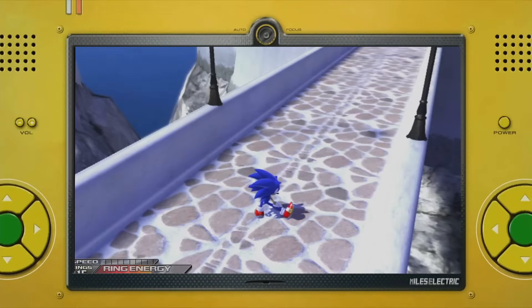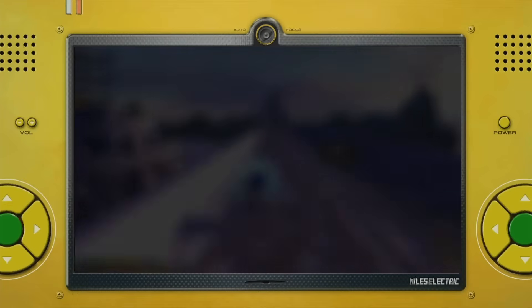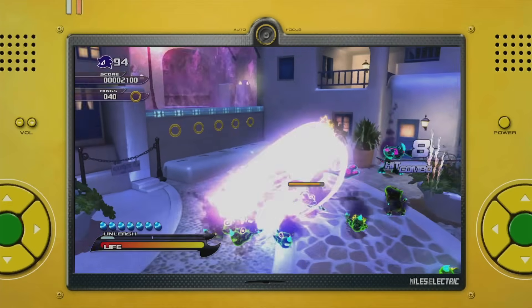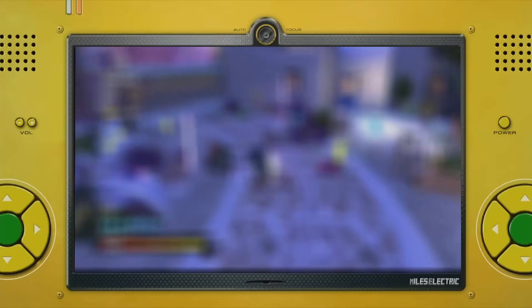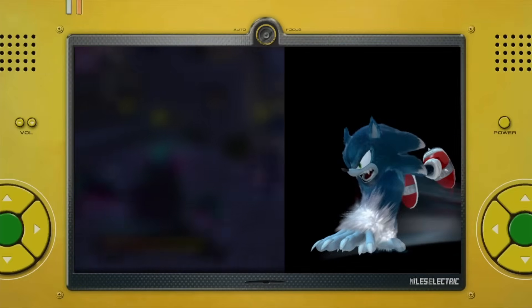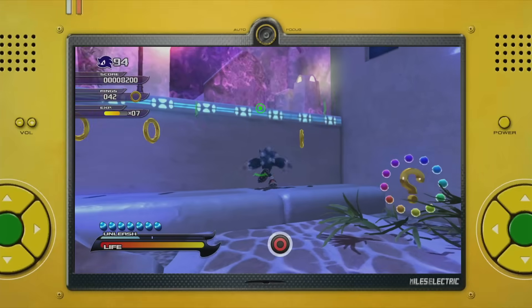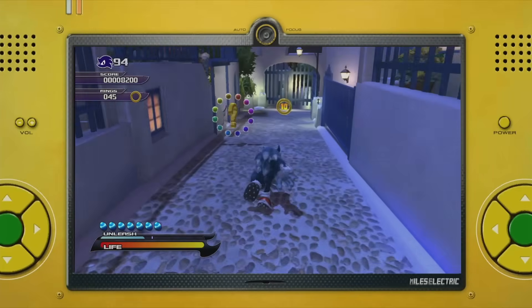If there is nothing to target with the homing attack, then you will do a jump dash. However, this only applies to half the main stages in the game. The Werehog stages take up about half the game, with a completely different control scheme that doesn't involve boost. Instead, he has the ability to dash by holding down either of the trigger buttons. To add challenge to the Werehog stages, this is also banned, although it doesn't have nearly as much impact on the run.